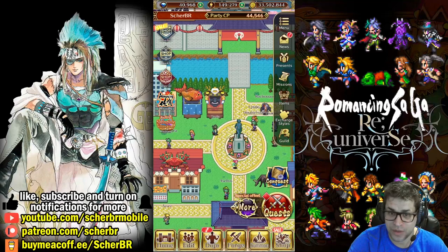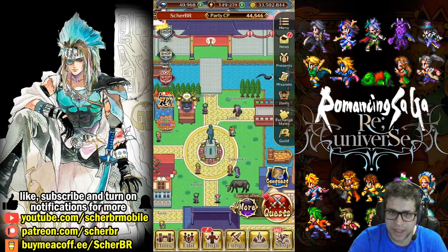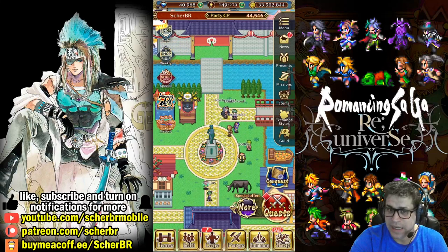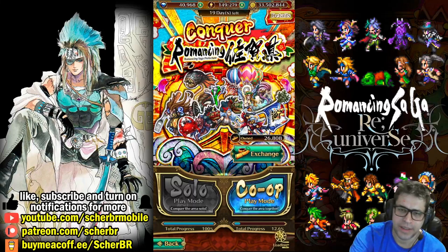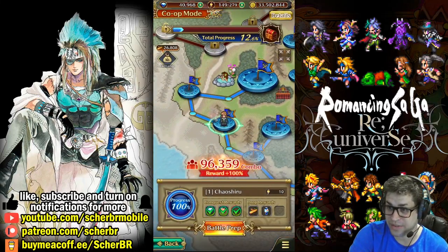If you didn't notice yet, there are new characters walking around the plaza with exclamation points on their heads. Don't forget to click on them so that they give us some items. I already clicked on mine so they are not appearing here. Now let's click on Conquest — this Conquest has something new. It's a very nice Conquest Mode because we get a lot of status gains here.